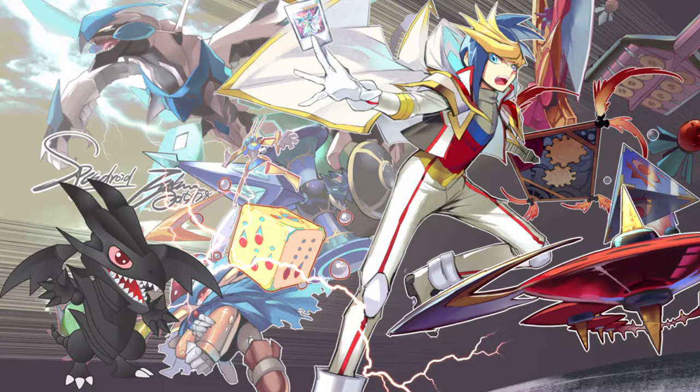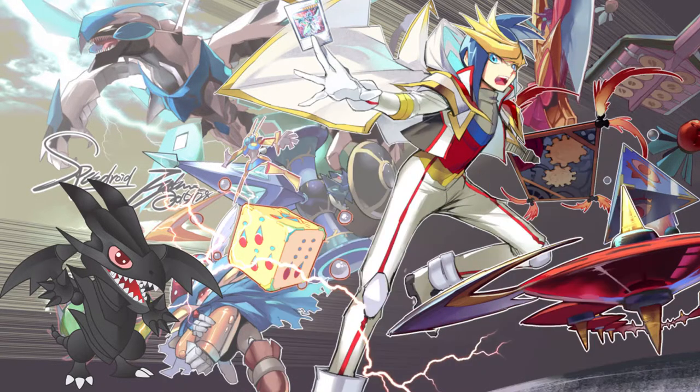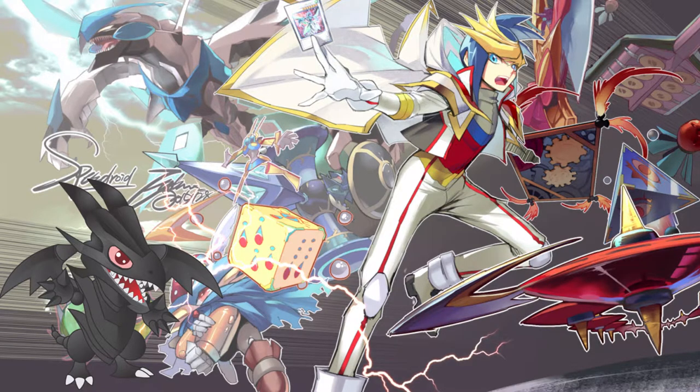At the peak of its popularity, the engine's build was rather straightforward: triple Speedroid Tarotop and one or two Speedroid Terrortop. After the June 2017 ban list, which limited Speedroid Tarotop, the engine pretty much died. People who still used it would swap two copies of Tarotop with Speed Recovery in conjunction with Foolish Burial.